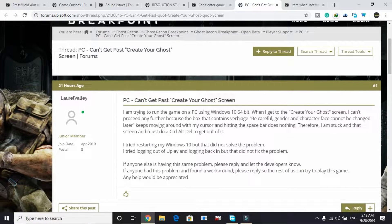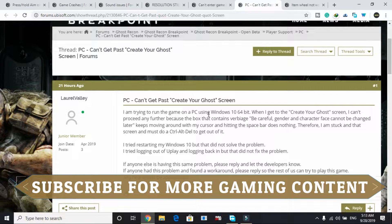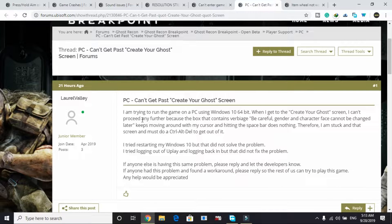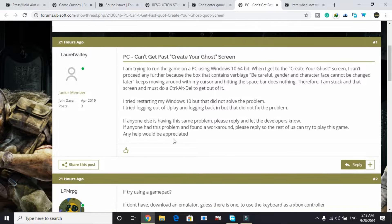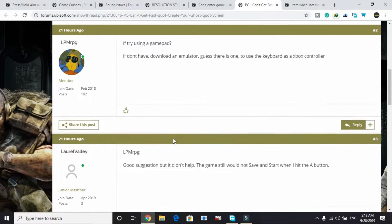I was going through the forum for this game and found this issue. One user wrote: 'I'm trying to run the game on a PC using Windows 10 64-bit. When I get to the character creation screen, I can't proceed any further because the box containing the warning — be careful, gender and character face cannot be changed later — keeps moving around with my cursor, and hitting the space bar does nothing.'